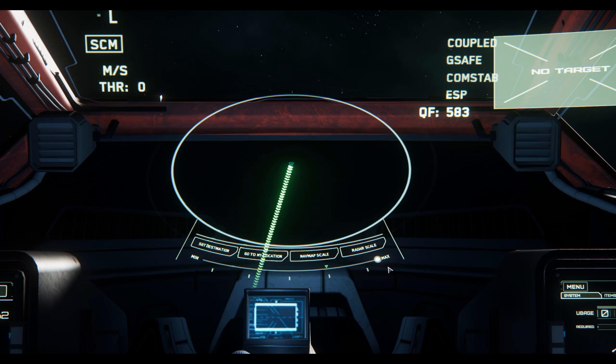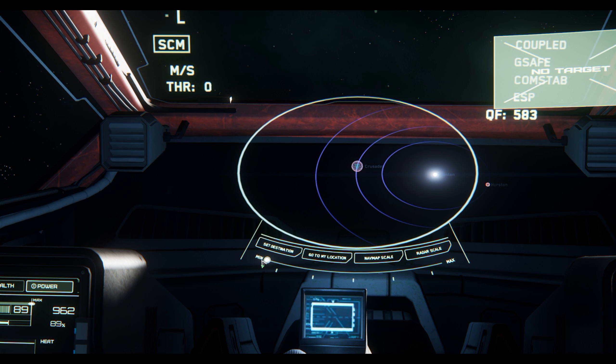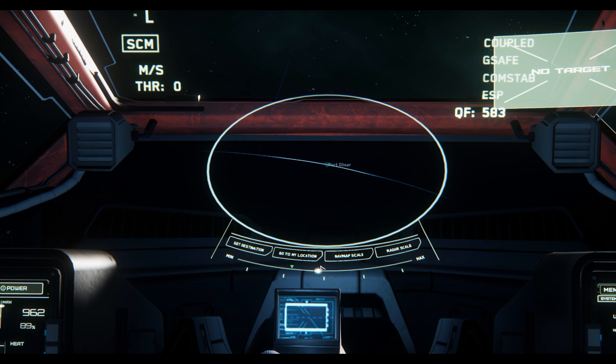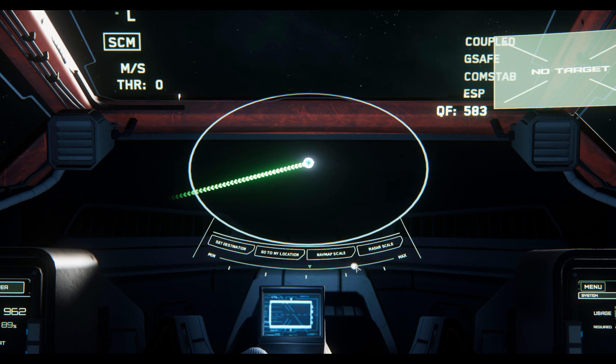You can get a further sense by really scanning out further. You're not going to get something out near Hurston by going out to the furthest radar range, but you can see some of the customization as far as what you want to see and get kind of a scale preference.